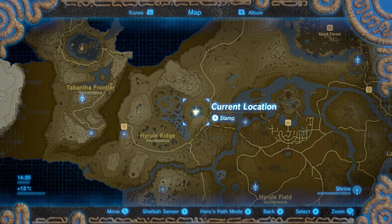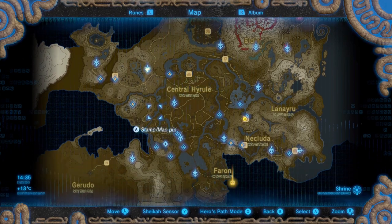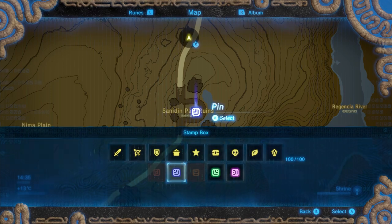The easiest way to find this memory is to start at Richland Tower. This tower is located west of Hyrule Castle. Put a waypoint to this location.